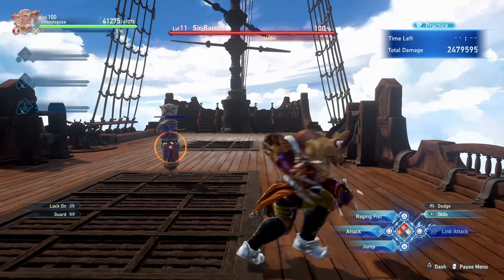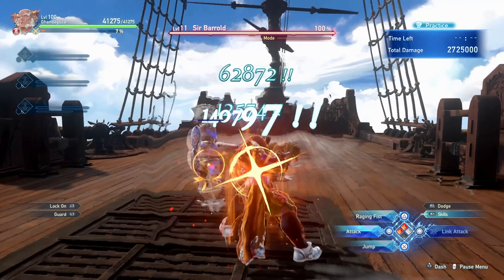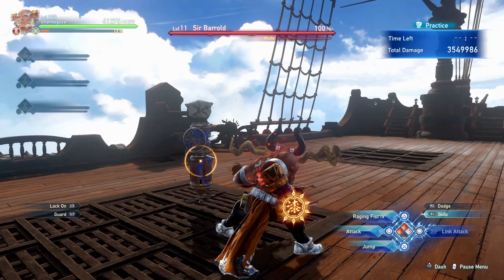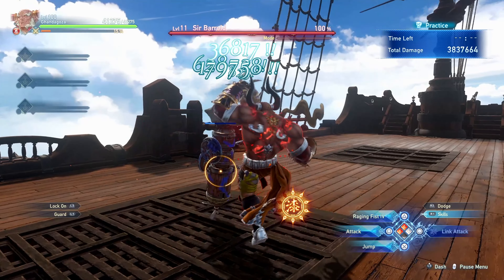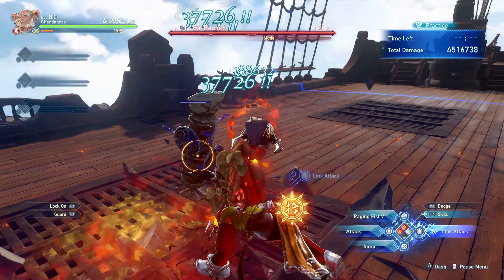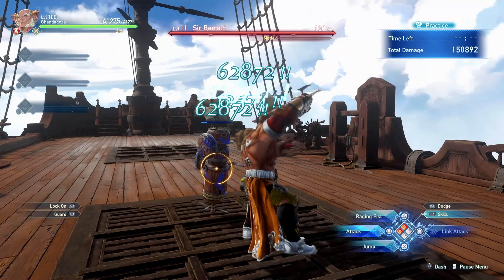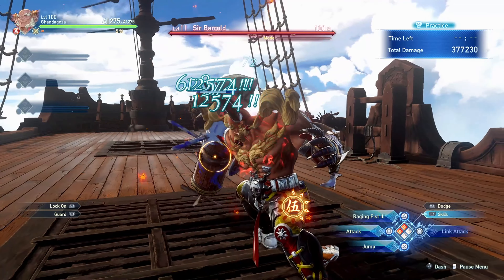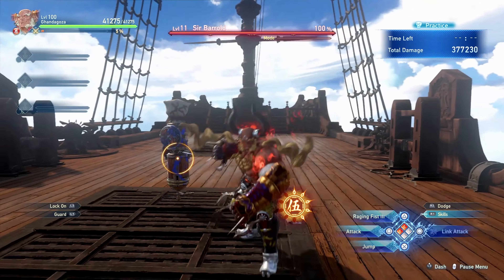His basic attack combo, much like Siegfried, has a special timing you can see whenever the character is shining. If you perform these attacks at the right time, you'll deal more damage and receive extra meter when you finish the combo. If you simply mash the attack button, the damage output will be much lower and you'll get a lot less meter as well.